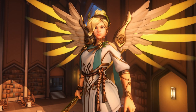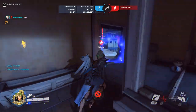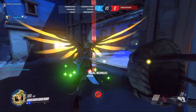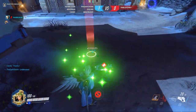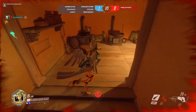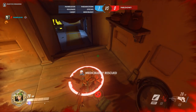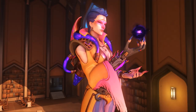Next is Mercy. Her perks are Will Make It and Self Care. Will Make It allows Mercy to dash to downed allies and increases her healing speed by 100% for a short time. Self Care lets Mercy heal herself without the help of a teammate, although only at 50% the normal speed.